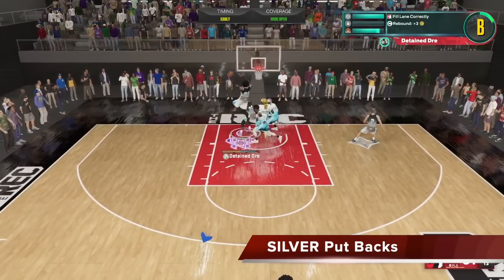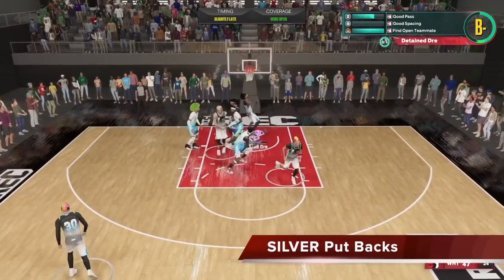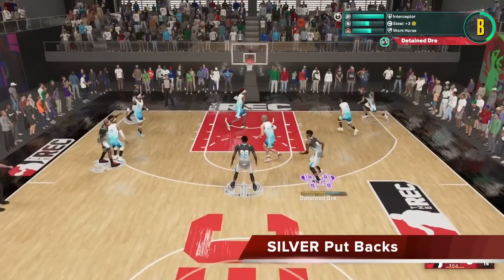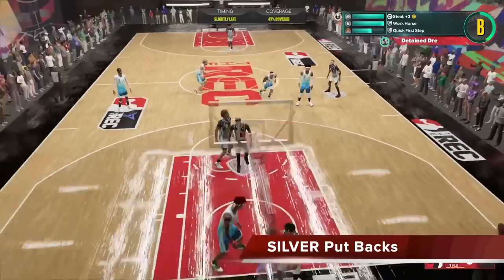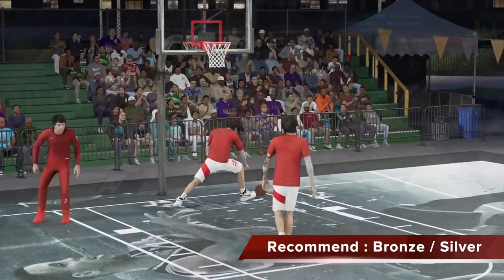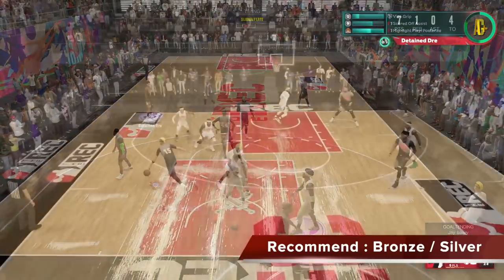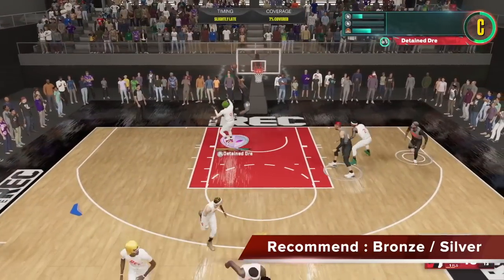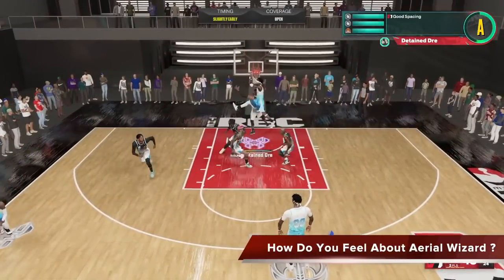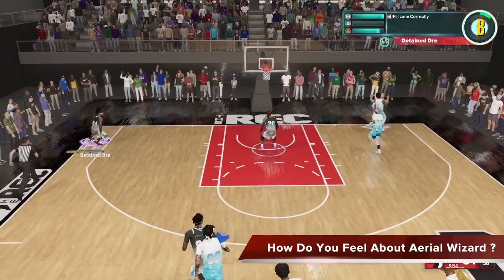When it comes to putbacks, we recommend at a silver level — that's what's happening here with the majority of these clips you can see on all of these putbacks. So you definitely want to get it up there, because Aerial Wizard helps a lot with alley-oops but also helps with putbacks, and silver is a pretty sweet spot for it. Overall, we recommend at least bronze or silver depending on what you like to do. Definitely don't go with no badge if you can get Aerial Wizard, because that green window moving up with the bigger slightly opportunity is huge. Silver gives you better putbacks, but bronze will help you finish the majority of your alley-oops — especially since you're not going to call these when completely covered. So when you're relatively open, bronze and silver will do the trick.